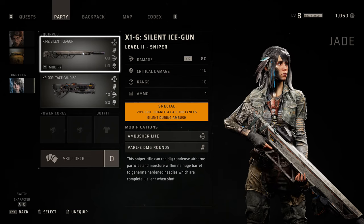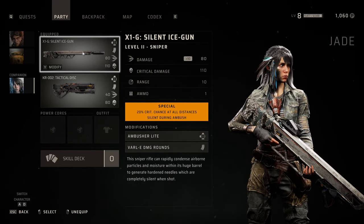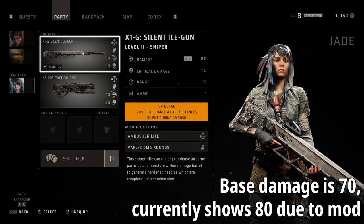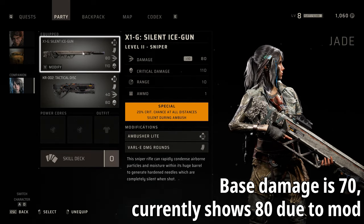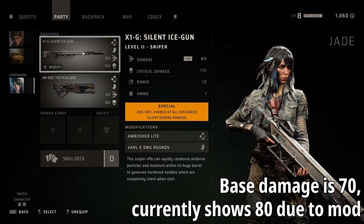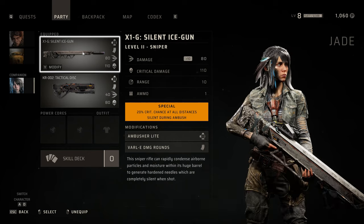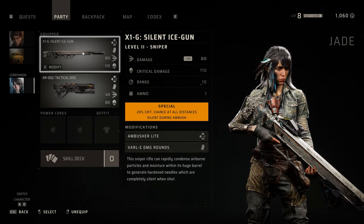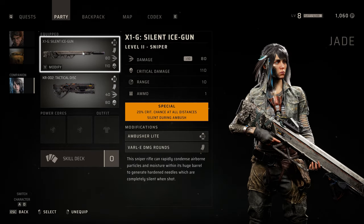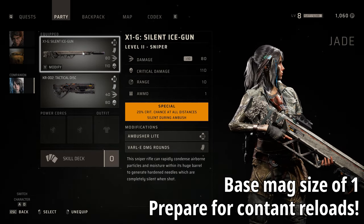The Silent Ice Gun at standard has some really decent stats — standard damage of 70 with critical damage at 110. Unfortunately, because of the suppressor, it does suffer a little in range compared to other sniper rifles, so you need to factor that in. You'll be surprised at what range it can actually perform well in. It is a single shot, meaning that after you've taken your shot, you do need to reload.